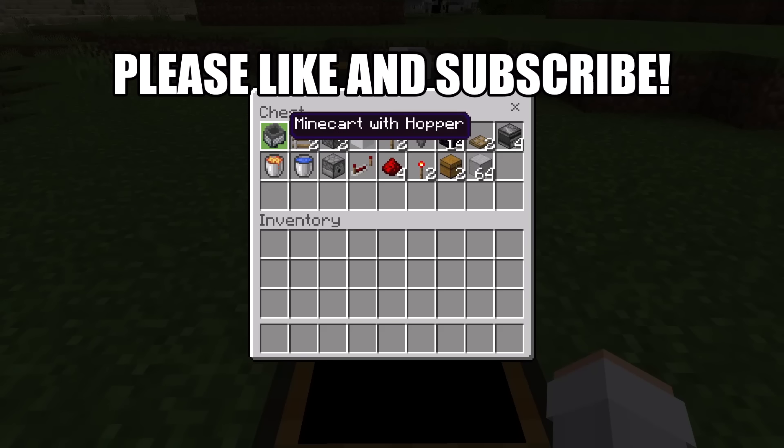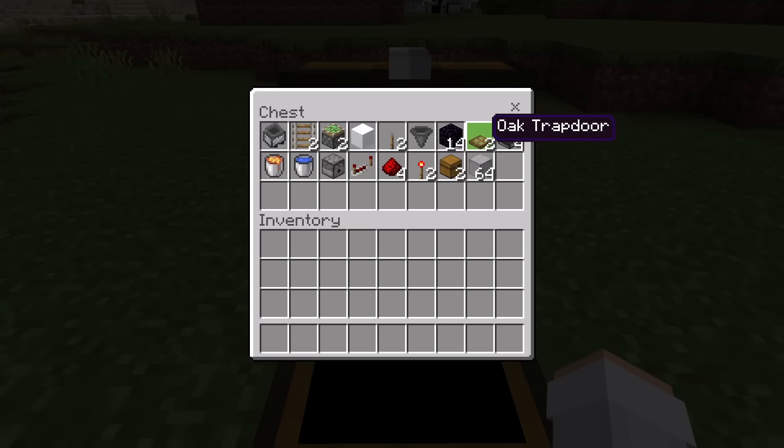For this farm, all you'll need is one Minecraft hopper, two rails, two sticky pistons, one snow block, two levers, one hopper, 14 obsidian, and two trapdoors. You guys can use any type of wooden trapdoor that you want.